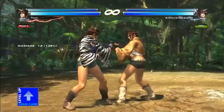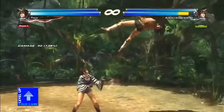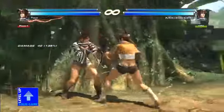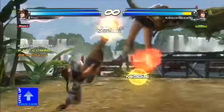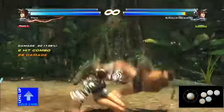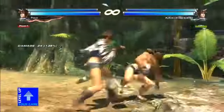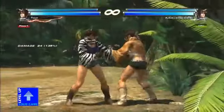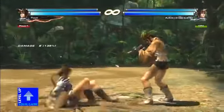Another new move she has from Tekken Tag Tournament 1 is down 2-3-1. The last hit is not unblockable even though it looks like it should be — it's not NCC either, it's just there. She also has her other Tekken Tag 1 move, down 4-3-4. This move is a little wonky — it's good for high crushing but I would recommend using forward 2 for the high crush. At certain angles the second hit seems to whiff, like at the wall at their back. She's ducking the mid and can walk forward into the mid, but that may change since this is a work in progress.